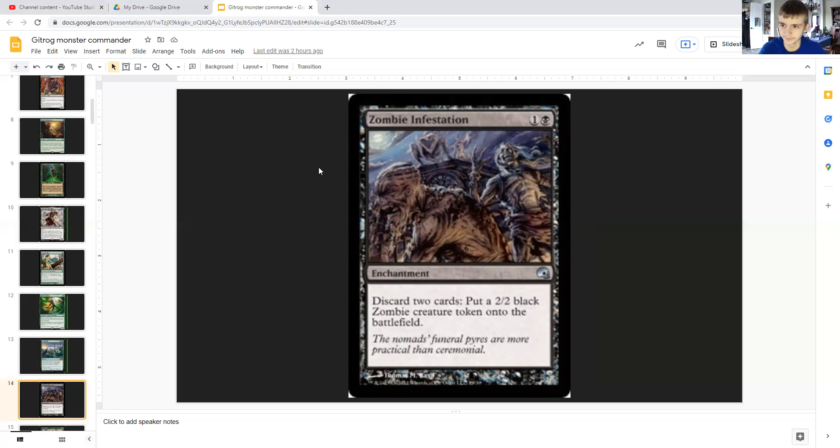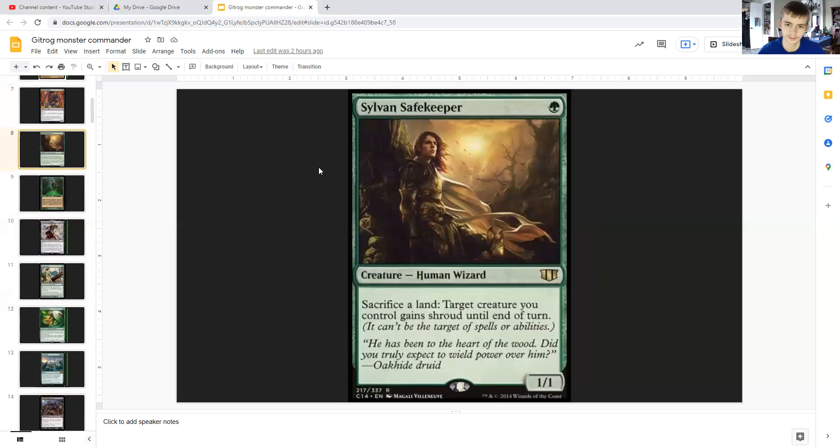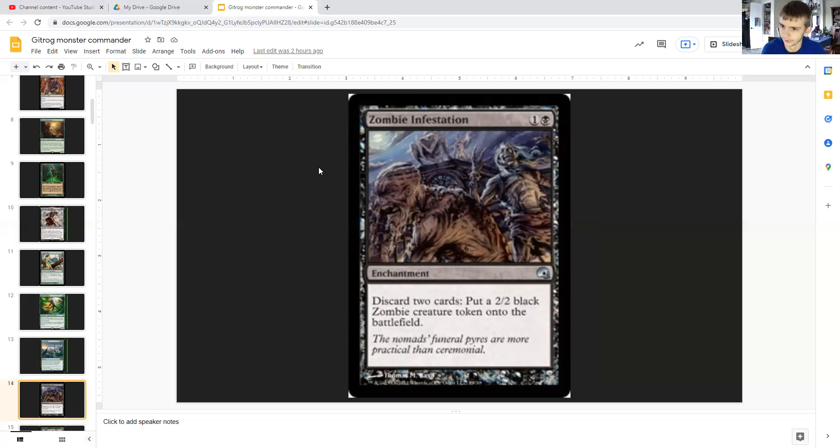Zombie Infestation is similar to Scourge Familiar — up to a point it's infinite. For one generic and a black it's an enchantment that lets you discard two cards to put a 2/2 black zombie token onto the battlefield. As long as any of those discarded cards are lands, Gitrog Monster draws you cards, which could be more lands to keep discarding to Zombie Infestation over and over again.